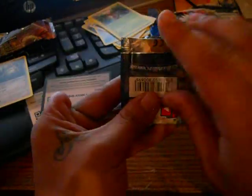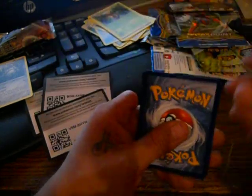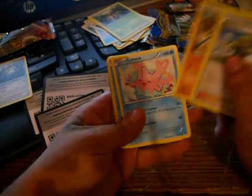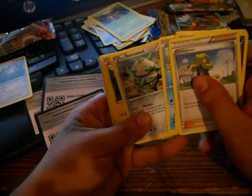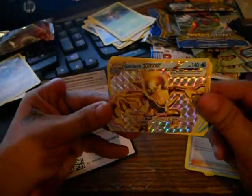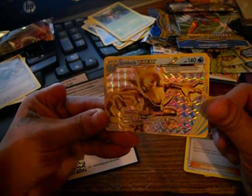Last pack. All right, so we got another supporter Delinquent, another Nuzzleaf, a Gabite, a Corsola, a Froakie, a Ferroseed, a Noctowl, a Staryu, and a BREAK card — nice — a Golduck BREAK card.